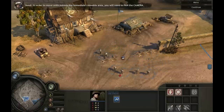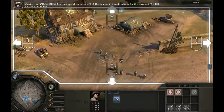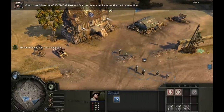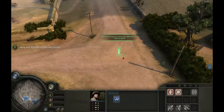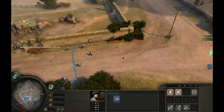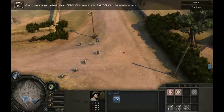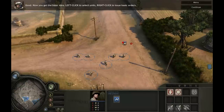In order to move units outside the immediate viewable area, you will need to pan the camera. Moving your mouse cursor to the edge of the screen pans the camera in that direction. Now follow the objective arrow and pan the camera until you see the road intersection, then order the squad to move there. Left-click to select units, right-click to issue basic orders.